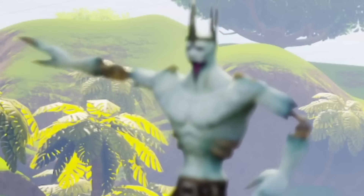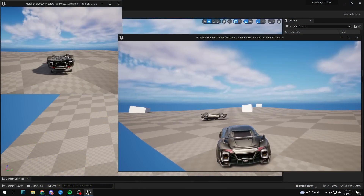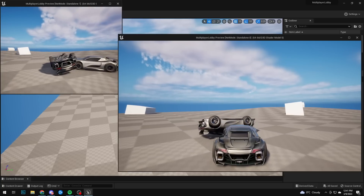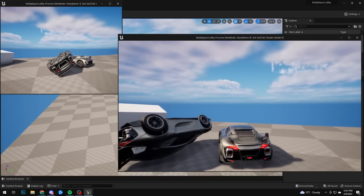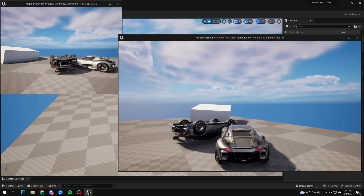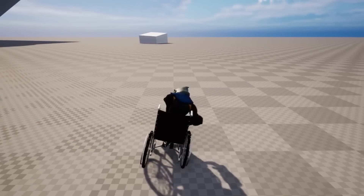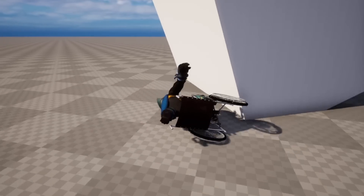I didn't exactly document the journey day by day like I did for the last game, but we started off with the car template in Unreal Engine 5. To be completely honest, it was going to be a racing game, but you'll see in a little bit why I had to ditch that idea. Controls were not optimal for a racing game, so we pivoted into making a Ret Paladin game instead.